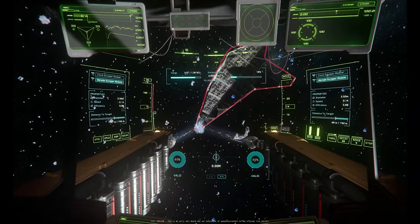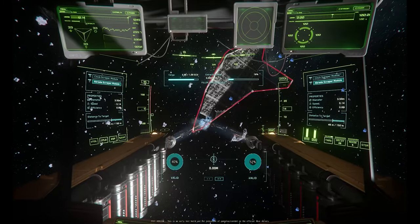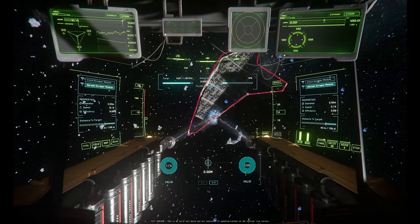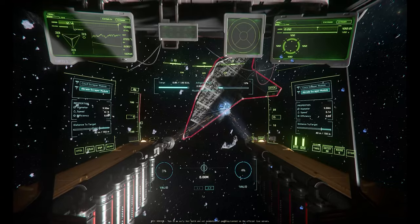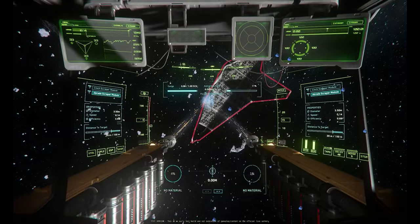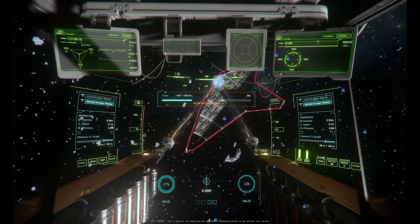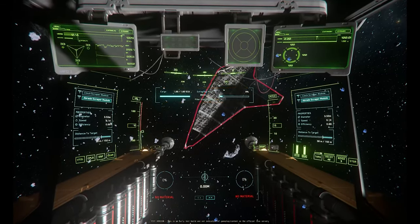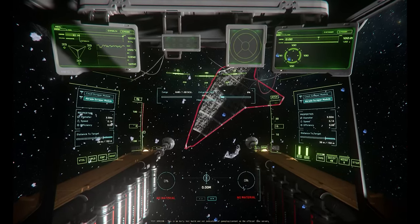A couple other things to be aware of. One: if you fly up on a ship — a wreck, an abandoned hulk floating around out there — if its shields are up, you can't scrap it, you can't salvage it. Two: you cannot salvage through doors, and you cannot blast holes through the hull into the ship. So all you piratical pirate types, go back to Pyro and pilfer produce — you are not going to be able to burn holes through ships and gain entry using the Vulture.